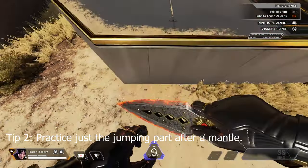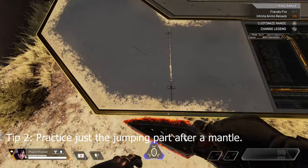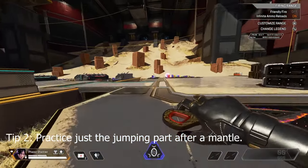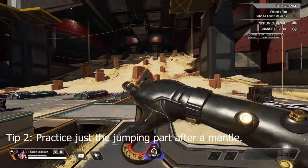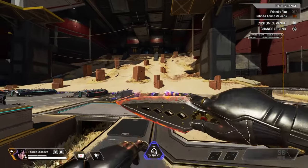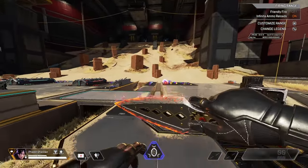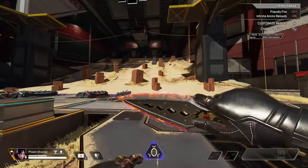I'm going to show you a different strategy to help with the timing. What's hard about the superglide is knowing when to press jump and when to press crouch. So you want to go up to a wall, mantle, and at the end of the mantle you want to press jump — just practice that. If you press it too early you're just going to jump off the wall, which means you're pressing it too early. You want to press it at the end of the mantle.